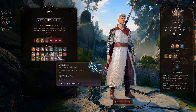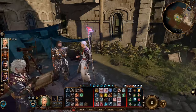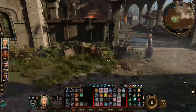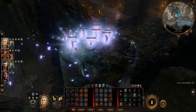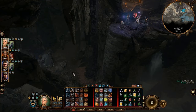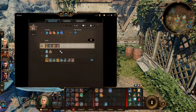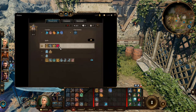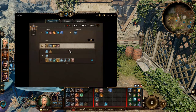The fourth spell is Longstrider, a must-have for any party. It increases a target's movement for the whole day without concentration, and as a ritual spell it doesn't consume a spell slot when cast outside combat — it's free. Every morning you can cast it on yourself, your whole party, and any summoned creatures. I also recommend Enhanced Leap and Featherfall, which give more freedom when exploring — both are ritual spells almost always used outside combat, so they're nearly always free. Note that you can only prepare four spells at the start; swap utility spells in and out as needed.